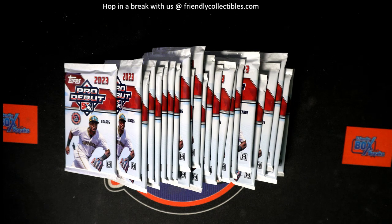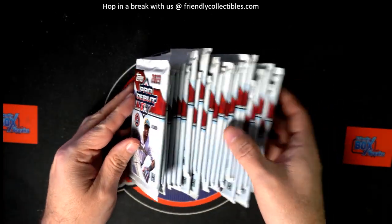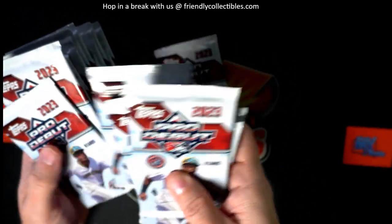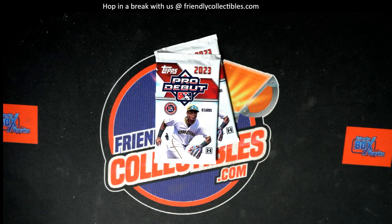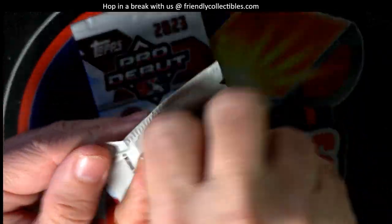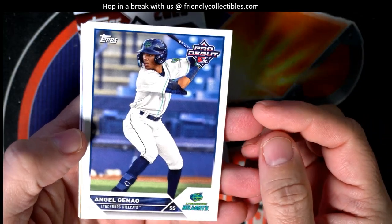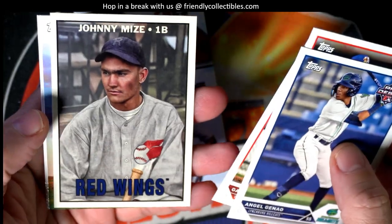Ones I'm pretty good at picking - seven and eleven. One, two, three, four, five, six, seven, eight, nine, ten, eleven - seven and eleven, there we go. There are four autographs per hobby box, so let's see if you're lucky enough to get one. Jordan Lawler - that was a good one. Johnny Mice.